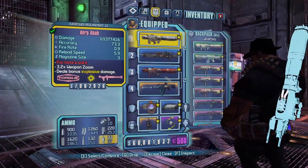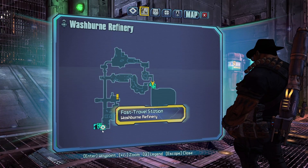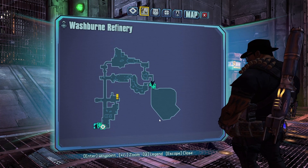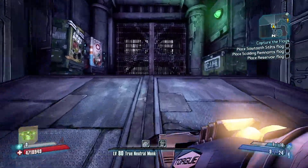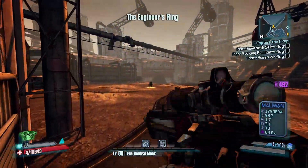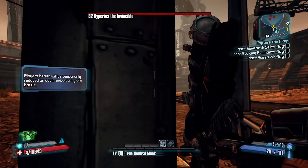We are here in the Washburn Refinery as part of the Captain Scarlet DLC. Make your way from the fast travel along this path until you get to Hyperius. We're going to be fighting Hyperius himself and we're going to be doing this first one together.